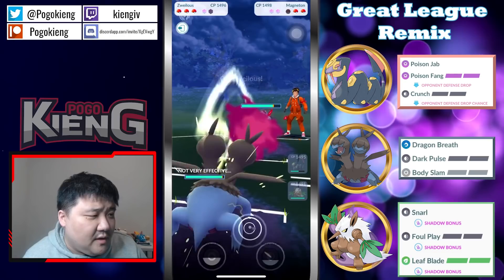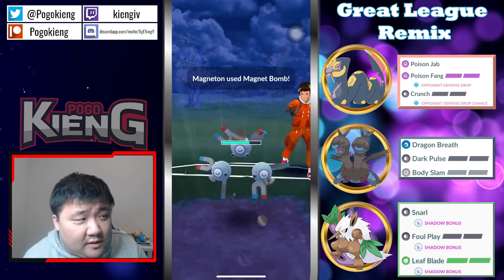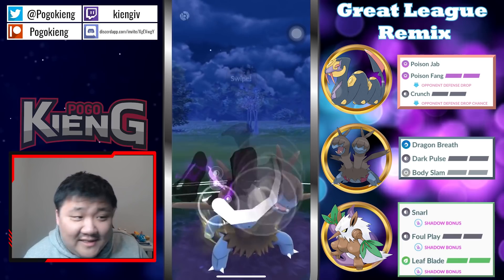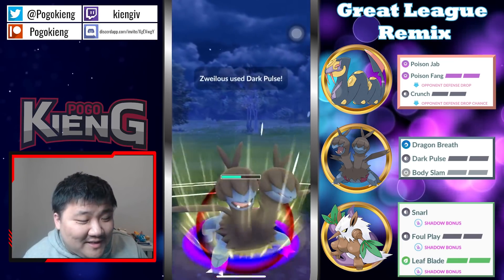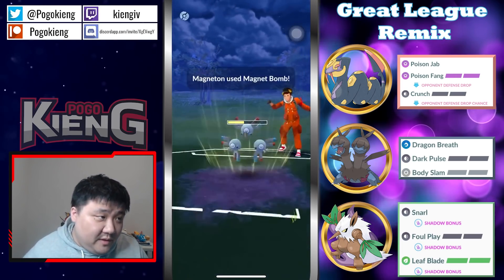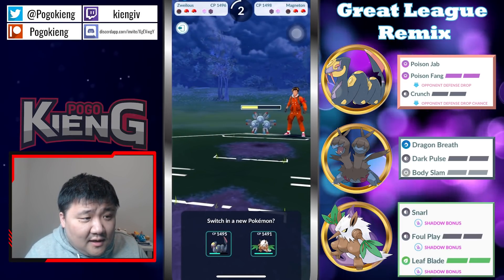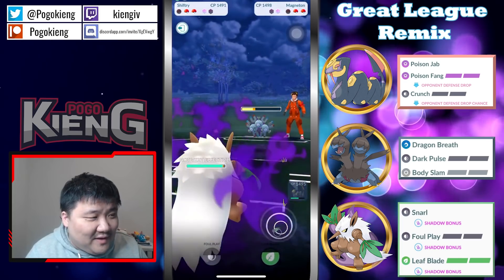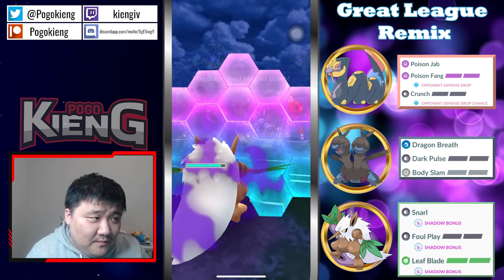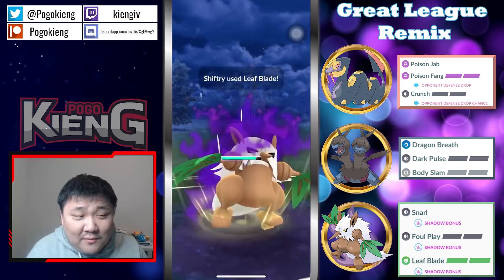I wouldn't be surprised if they try to catch a move onto the Zoilis — or KO or instant swap. Going to instant swap into — okay, this is obviously gonna be a Magnet Bomb, kind of have to instant swap. She doesn't do as much damage as I thought — obviously not a shadow. Should be able to survive this, might get Thundershock down. They must have undercharged the first one because that is way more than half.